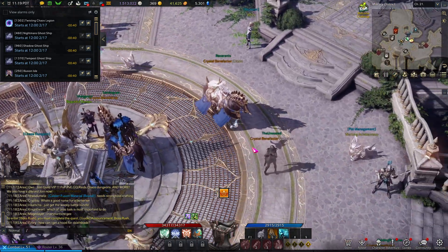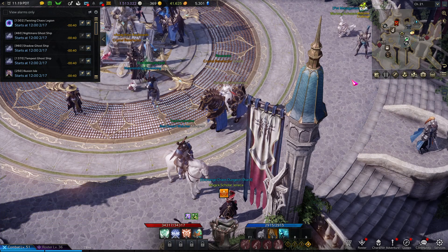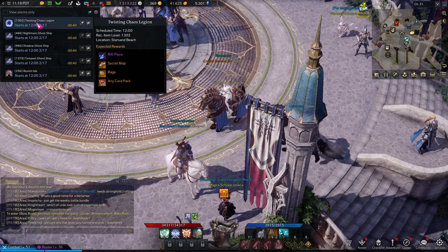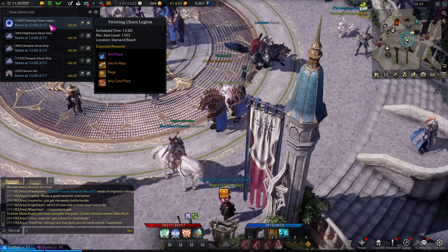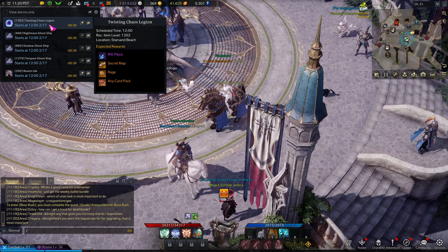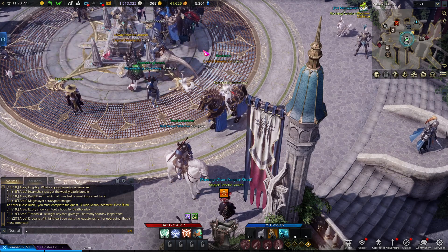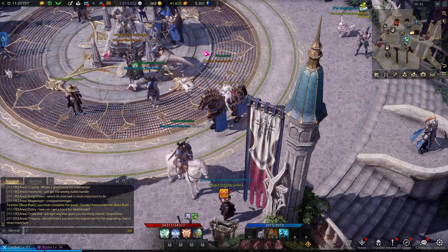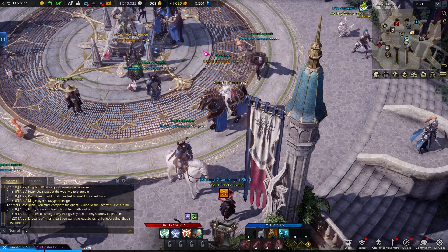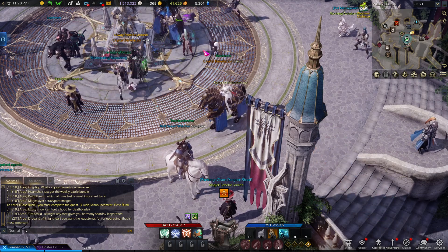Another great thing I'd recommend is chaos gates. What chaos gates are is — you have a chaos gate and you can get a secret map from the rewards. The secret map is basically a treasure hunt where you can get mats. What I'd recommend is finding three other people that also have it and doing it together, because it's a party-shared material map — all four of you go do them and crush them out.